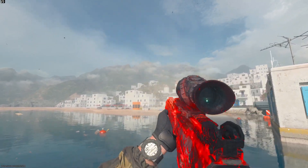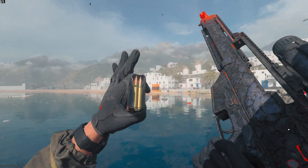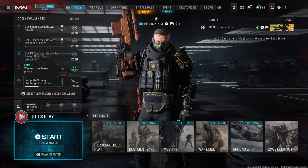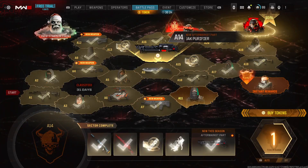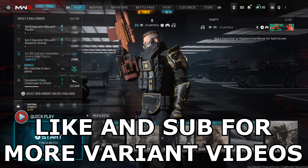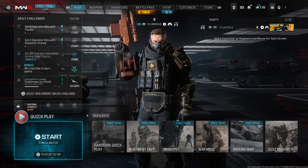This is the Immolator variant for the DM-56 and today we're going to be using it in Modern Warfare 3. Hey guys, it's Kyle again and welcome back to more Modern Warfare 3 Season 1. We've got the Immolator variant — it's another magma reactive camo that changes color when you shoot it. It's a very good looking variant, it's in the A14 sector of the battle pass. If you are new around here, be sure to like and subscribe for more.